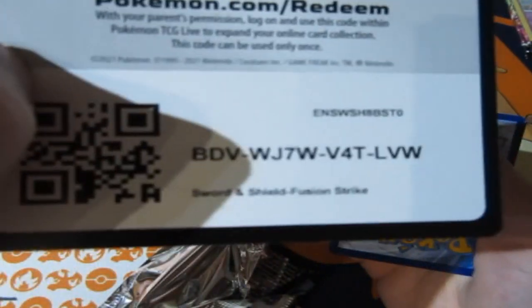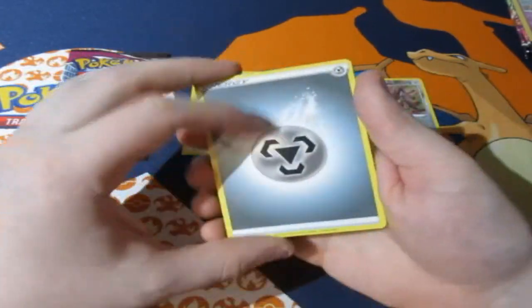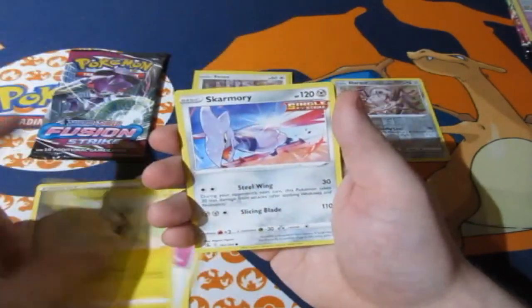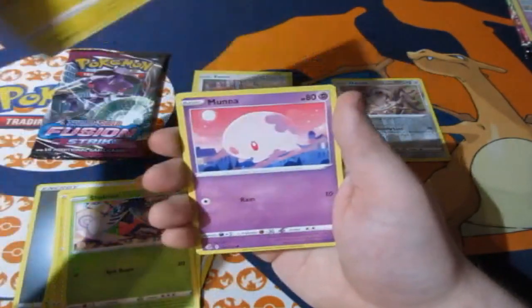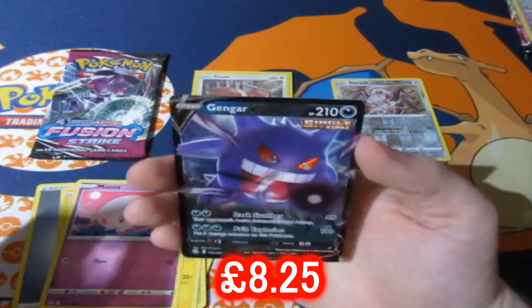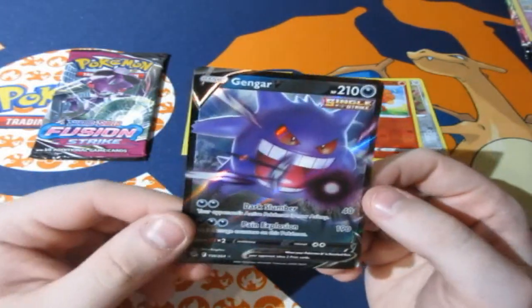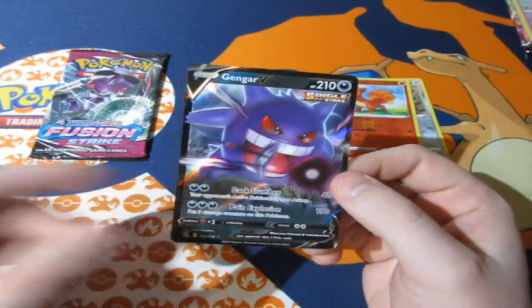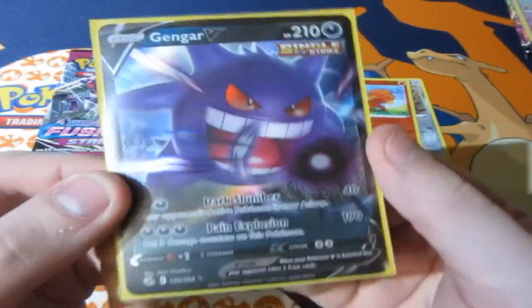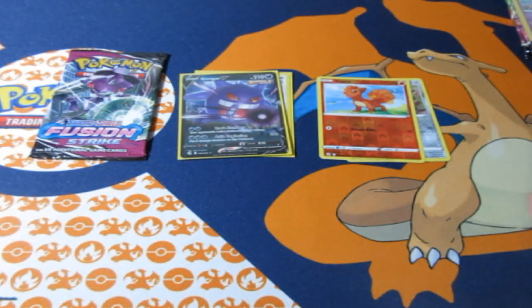Here is your code and it's gone. We have a metal energy, Medicham, Meowth, Persian, Power Tablet, Mawile, Skarmory, Shelmet, Plusle, Munna, and a reverse foil Delphi. Oh, there he is — the mystery man himself — we have Gengar V! What a mysterious and beautiful card. That is two points, so Eevee's got three points total — I'll take it!